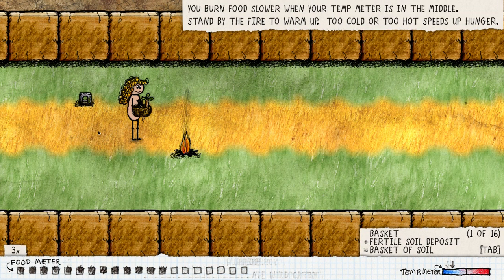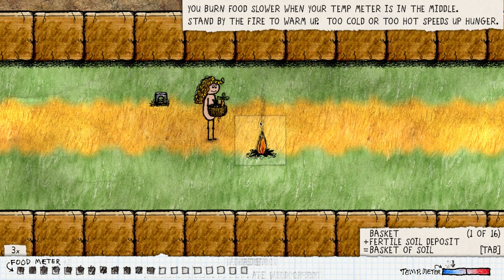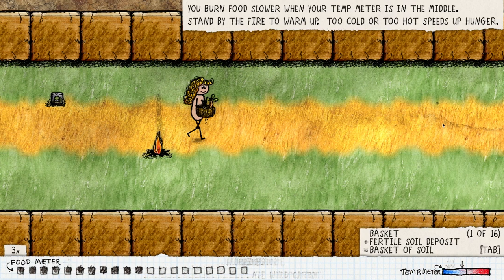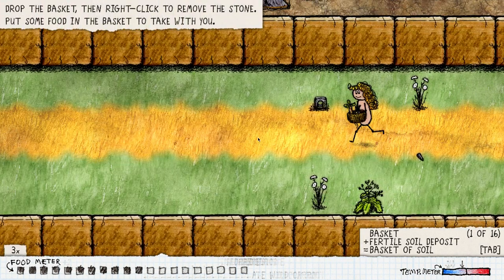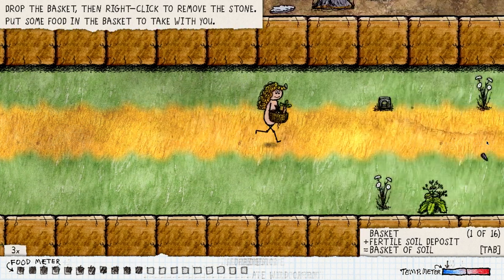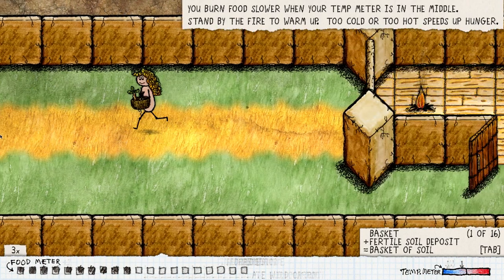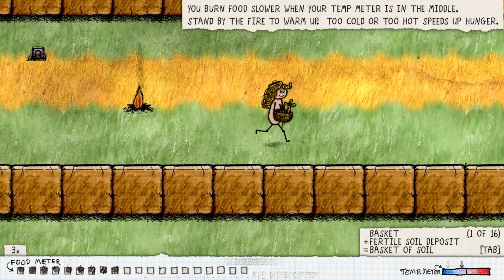'You burn food slower when your temperature meter is in the middle.' You can see it's moving here — the closer we get to the fire, the closer it's gonna get to the middle. Stand by the fire to warm up — too cold or too hot speeds up hunger. Very important. I feel like a lot of people don't actually know that. Also, as long as you don't stop moving your temperature doesn't change. So even if I stop right now the temperature goes down, but as long as I keep running without stopping it just resets. Don't stop is the name of the game.